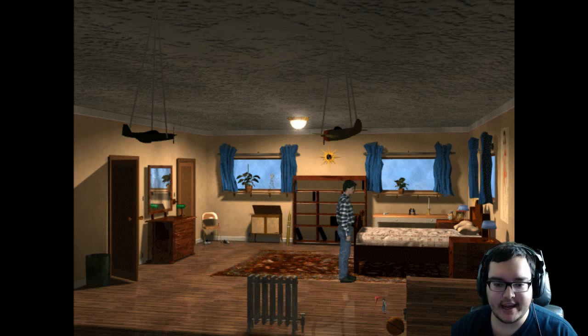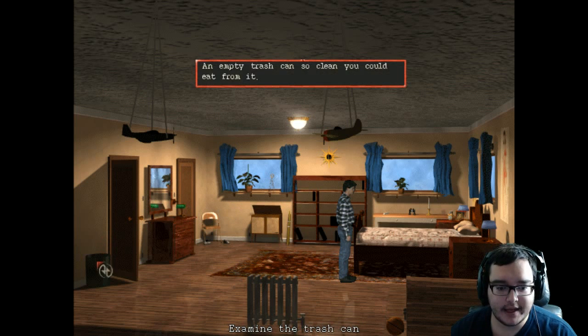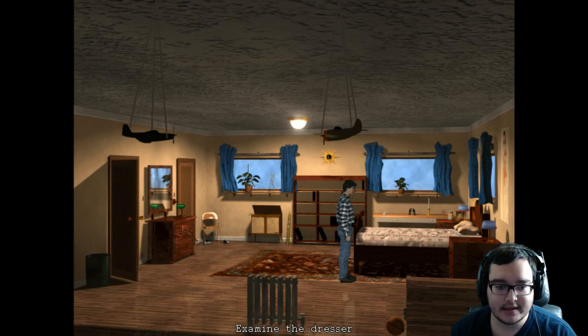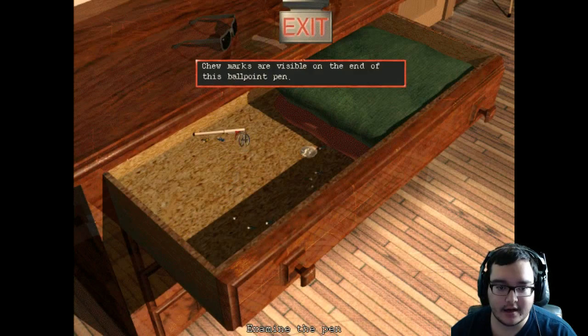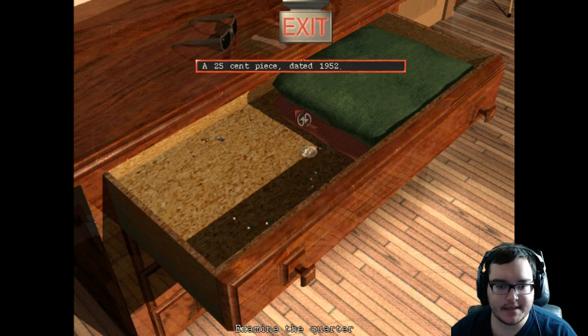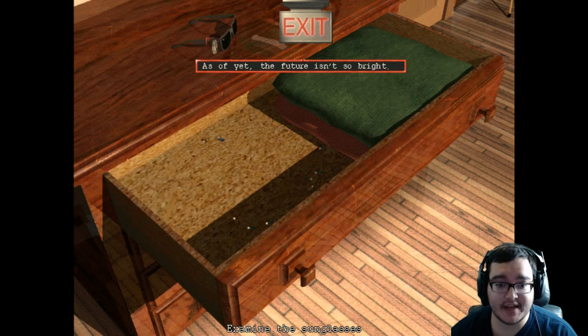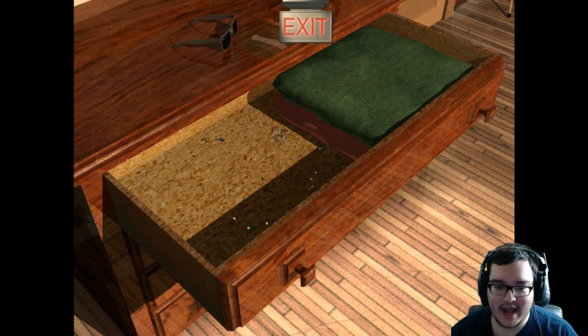You can move around by clicking and holding. We can examine the basketball — 'an official Dust Bowl basketball autographed by GPF.' Who the hell is GPF? Then there's an empty trash can, 'so clean you can eat from it.' The dresser drawer is unlocked — oh look, there are chew marks on the end of a ballpoint pen. And a 25-cent piece dated 1952 — wow, that is old.